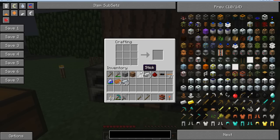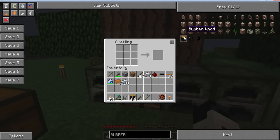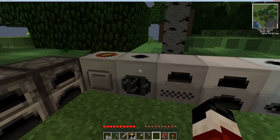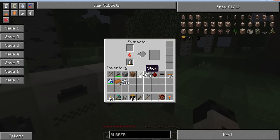What we need is an advanced circuit, which I'm going to have to get some more of. I haven't found any more rubber, so I'm going to have to get some of that. Let's get some rubber done.